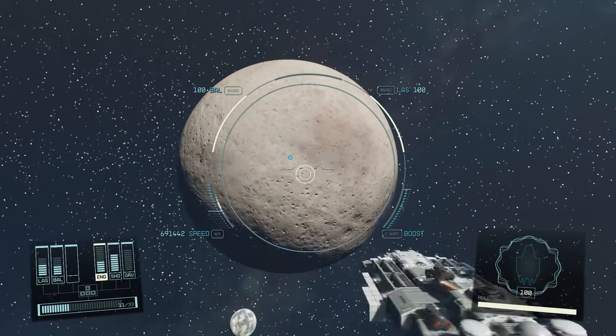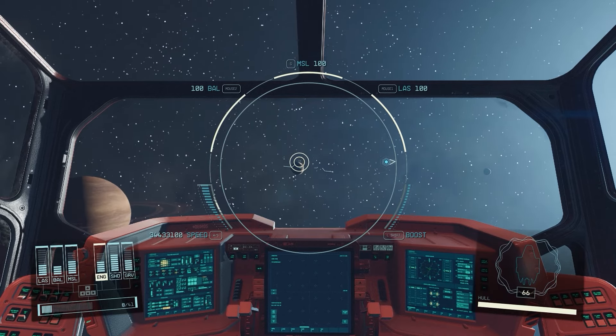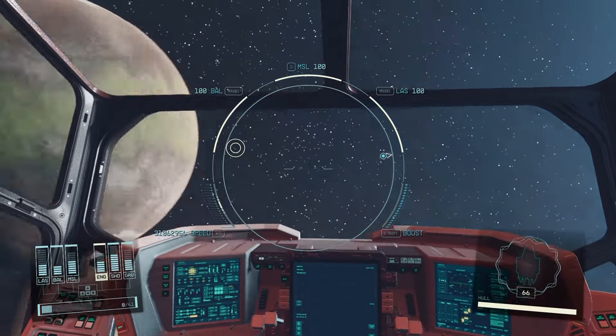Or if you want to fly 100 times faster than the speed of light with your ship, use this mod. Now you don't even need to fast travel — you can just fly between planets and land.